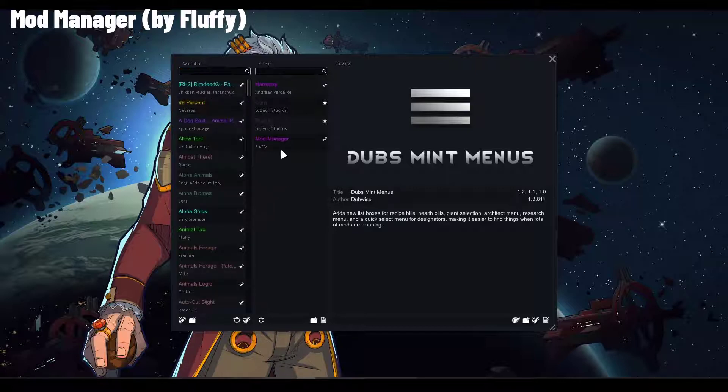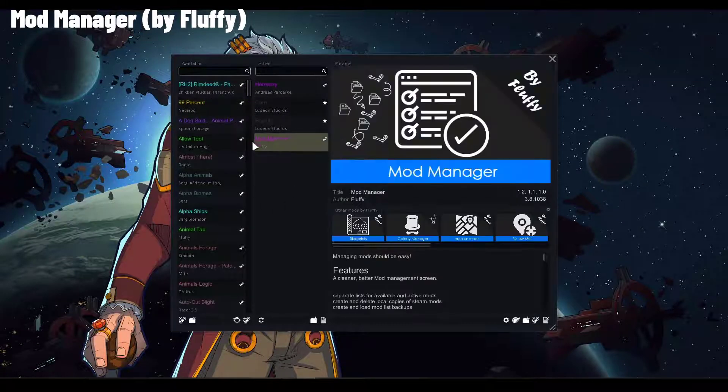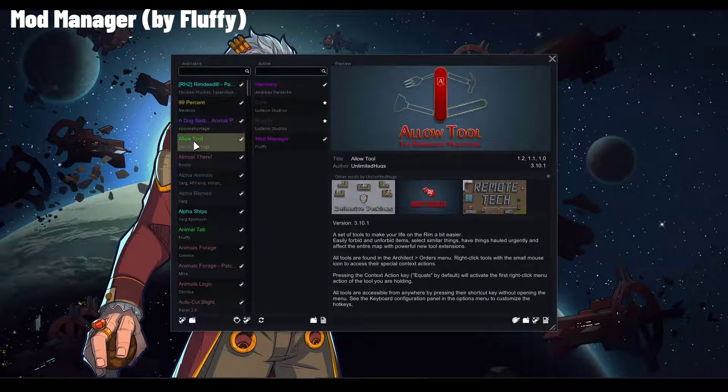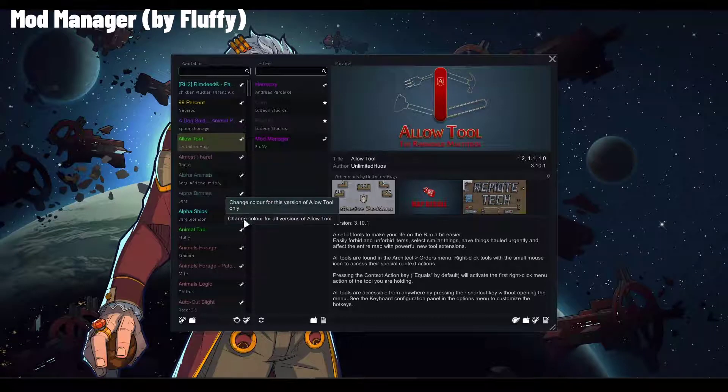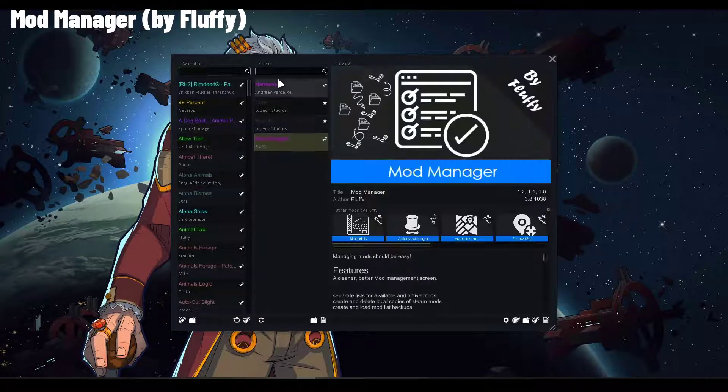There are also color options — you can select any mod and color it based on type or anything else, and with the right-click option you have the ability to change a mod's color. Additionally, if you have a mod you really like and are afraid someone will mess it up on the workshop, you can click the 'Create Local Copy' button, which will automatically make a local copy of the mod.